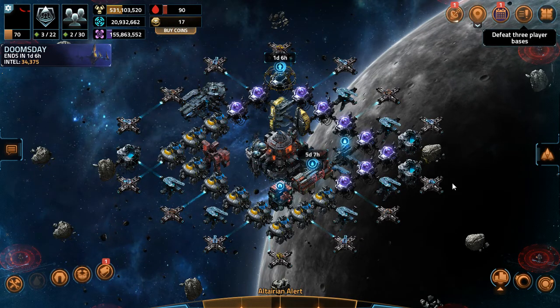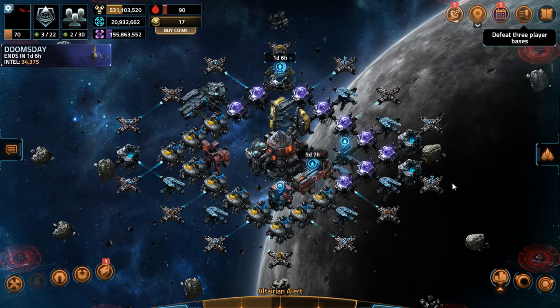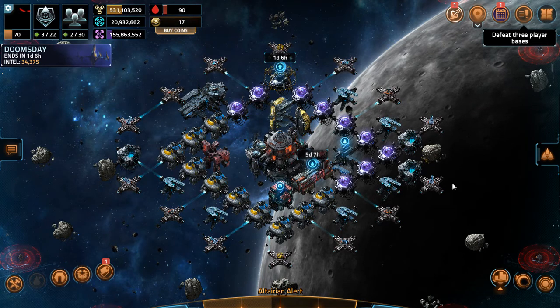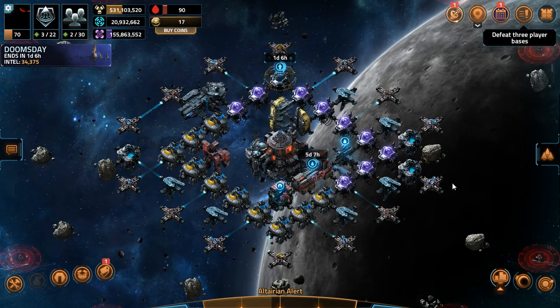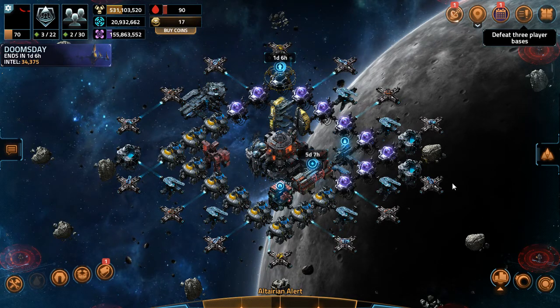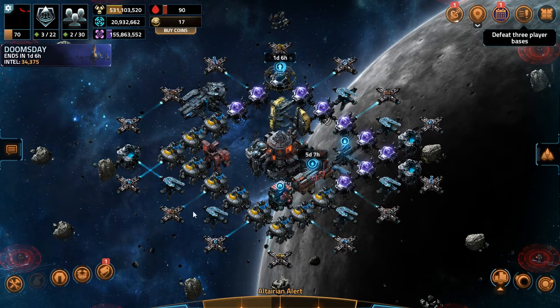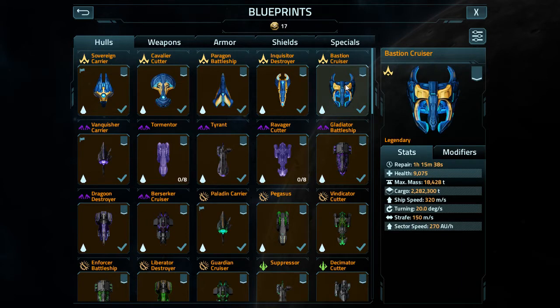Support ships will not have mark upgrades, to further the distance between them and their already powerful counterparts. They will have no primary advantage. Standard ships will be able to be mark upgraded. Support ships would have no tier — all of them would be classed only by their name, from Demon Core and up. The weapons that can only be equipped on certain ships would still only be equippable on those specific ships.